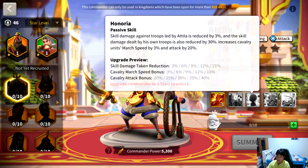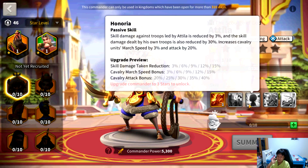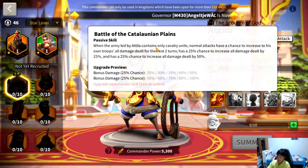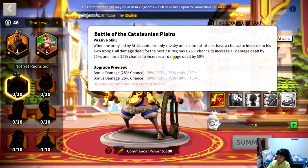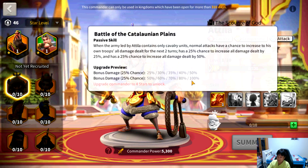Cao Cao has 15% march speed, Genghis Khan has 15%, and I think Minamoto as well. Anyway, you get another cavalry attack bonus of up to a maximum of 40%, which is huge. Next skill: Battle of the Catalonian Plains. When the army led by Attila contains only cavalry units, normal attacks have a chance to increase all damage dealt for the next two turns. You have a 50% chance of doing absolutely nothing, a 25% chance to increase all damage dealt by up to a maximum of 50%, and a 25% chance to essentially double your damage when this skill reaches max level — that's insane.